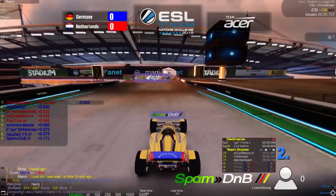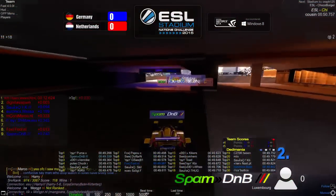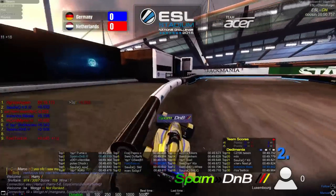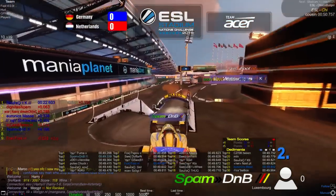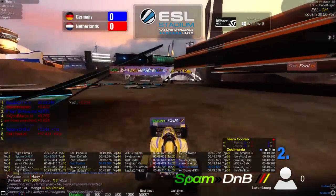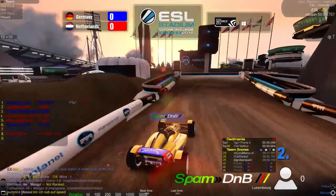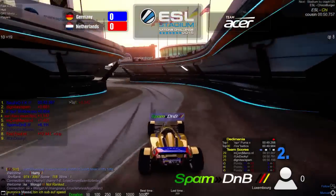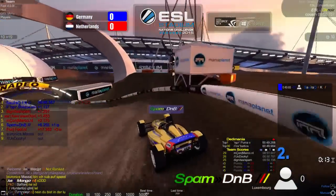This looks to be the last warm-up. Taking a quick look at the Derry, DNB got the second fastest time at 49.33. Fool for the Netherlands is in the top 10 with 49.58, and Massa is also in the Derry at 23rd place with a time of 49.85 — those are the only players in the Derry. I also want to make a shout out to Dutchie, who is hosting the server, so thanks very much.